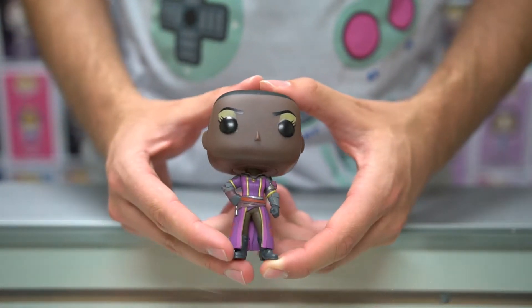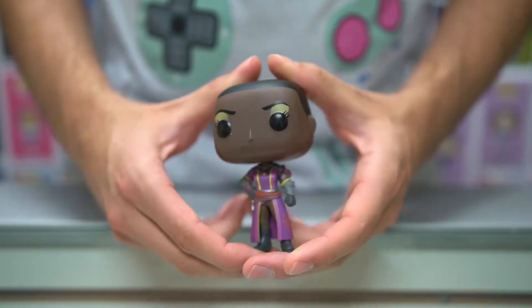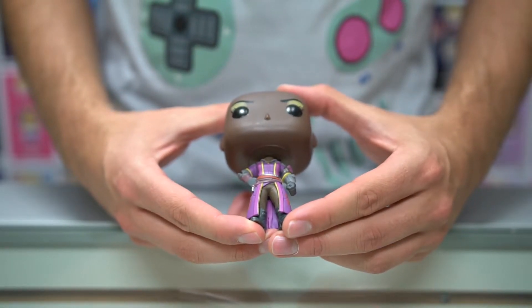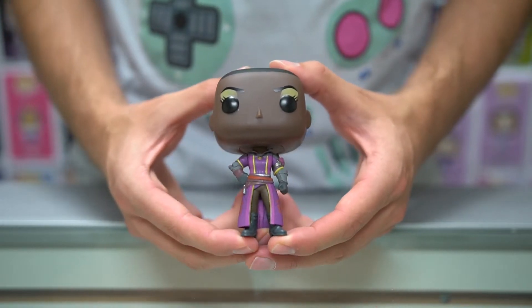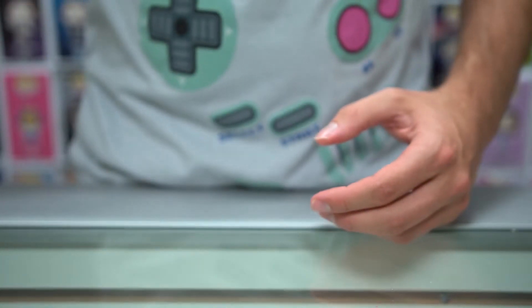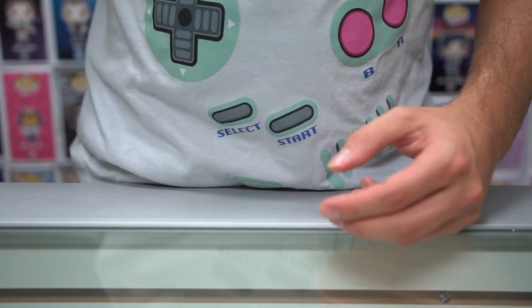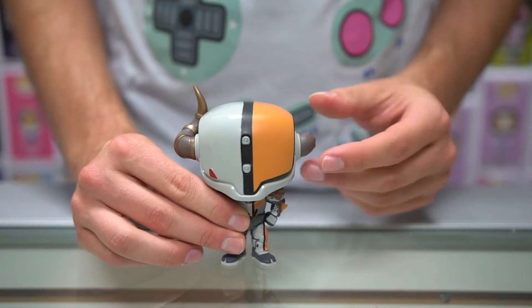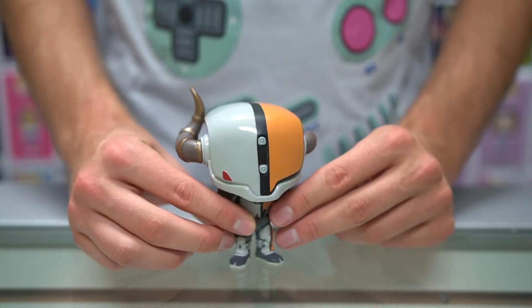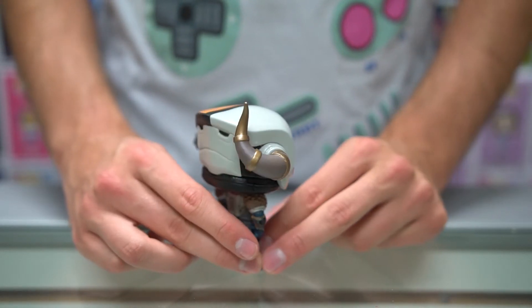But we do have Ikora. So, here she is, of course, ready for action — a little bit of sass in that pose, ready to fight. And the last one that we have is Lord Shaxx, and of course you can see the broken-off horn here. All of these Pops are very detailed, and they make a beautiful set when you've got all eight of them.